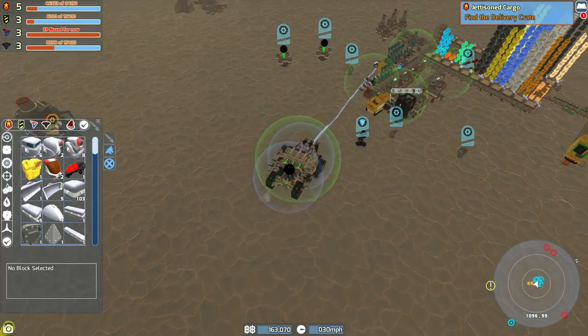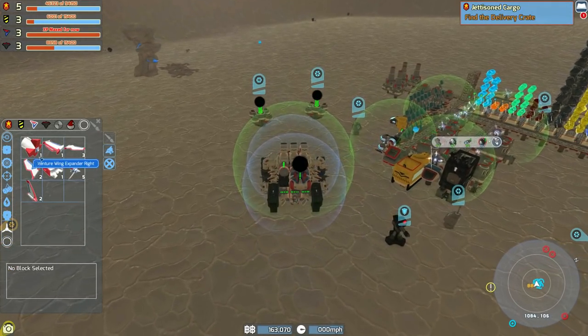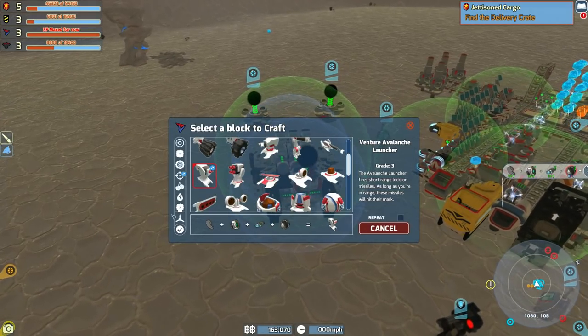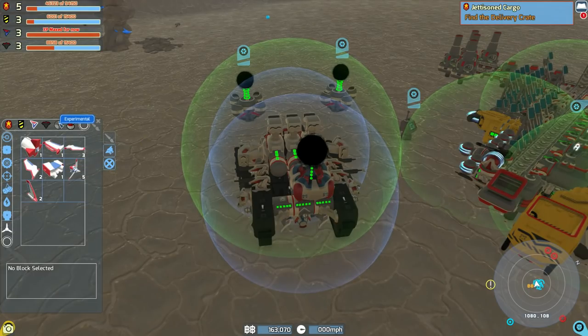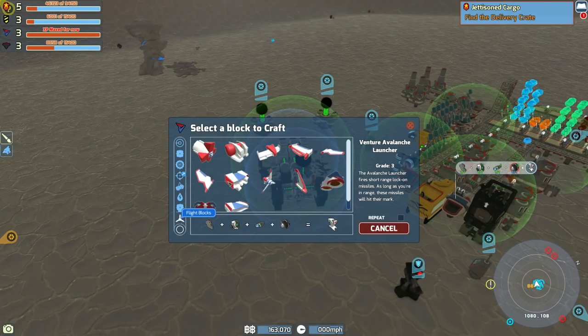I need more wings, I think. Let's have a quick look. If we look at venture, go to flying - we have two of those, three of those, and we need more of pretty much every wing type. Let's add two right, one left, at least one more middle, and then at least one more tail wing. Which shouldn't take too long, anyway.